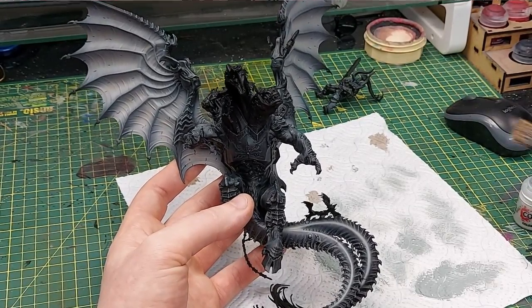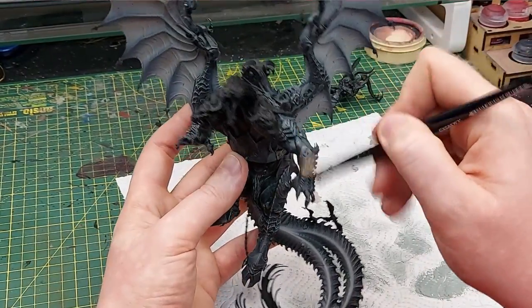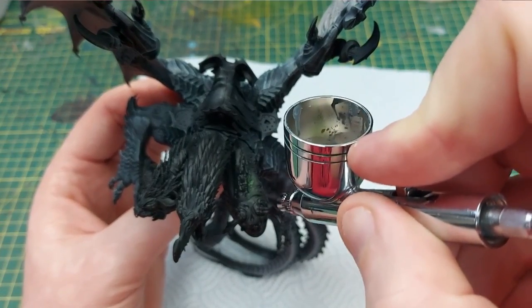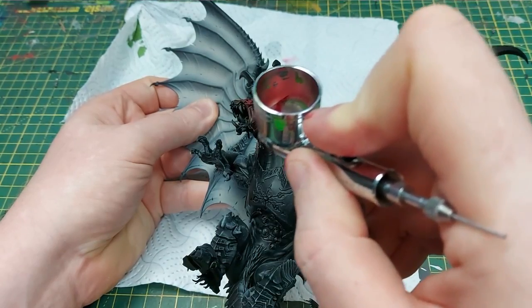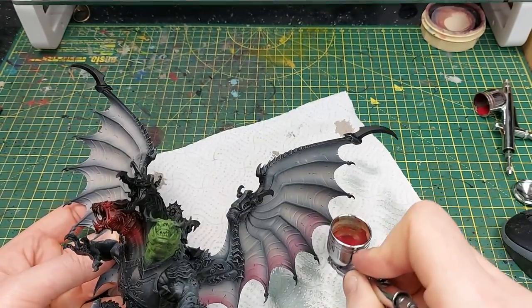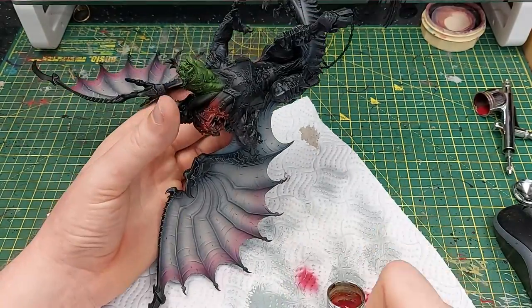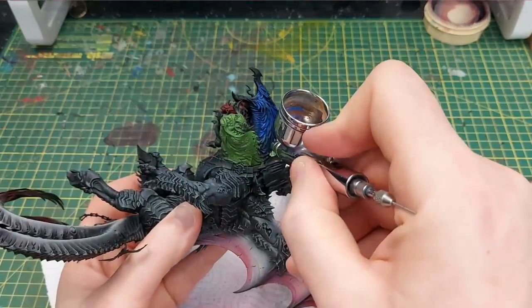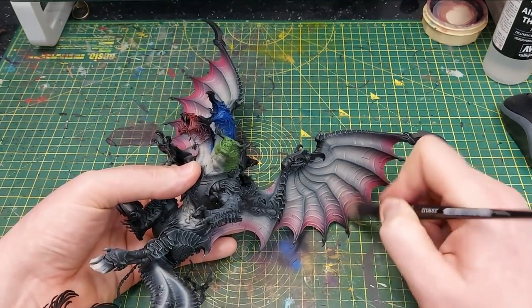To tie the rest of the model in, we give most of the rest of the skin and armor plating a very fine dry brush of Rakarth Flesh — it just picks up the highest raised parts and ties it into the wings. Then it's time to start on the dragon heads: we paint the majority of the Nurgle head using Vallejo Goblin Green, the Khorne head with Bloody Red, and while we've got red in the airbrush we give a very fine layer of red along the edges of each wing membrane, blending up about a third of the way. The Tzeentch head is done with Ultramarine Blue by Vallejo. Going back to the wings, a large dry brush of Rakarth Flesh over the tops of the red really helps blend everything in and makes each of those ridges pop.